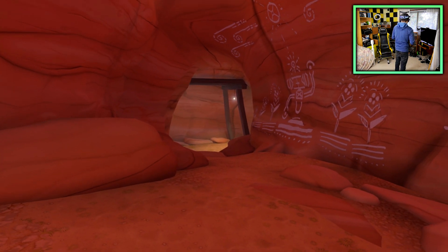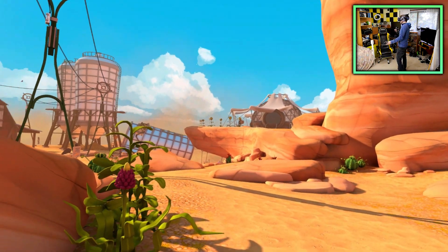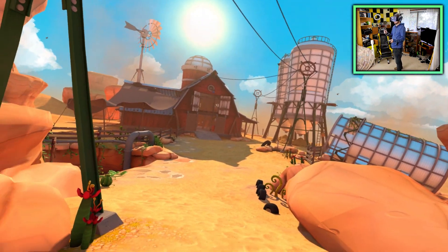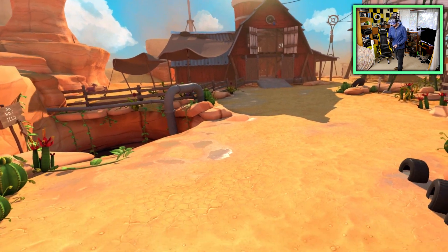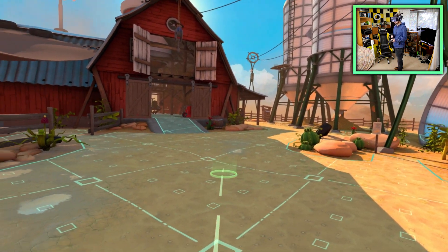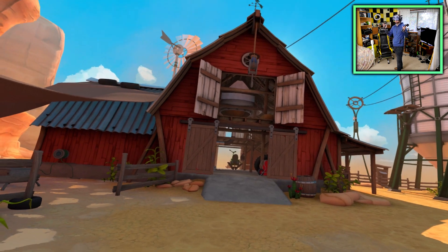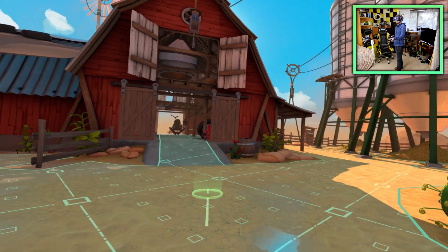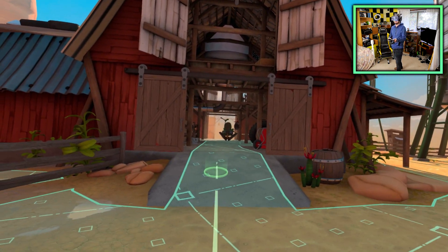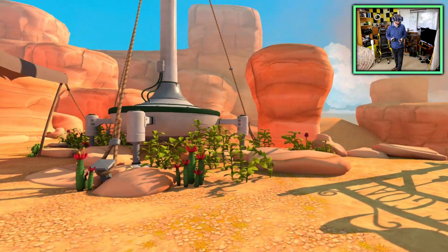I've heard reports of Fallout 4 having issues with higher super sampling. Someone left a comment about experiencing a huge performance hit when using the Vive wireless adapter with super sampling — they mentioned having a 7700k CPU. That led me to want to do this because I have an 8700k. I'm not trying to brag, but the 8th-gen 8700k was the first flagship Intel CPU with six cores, whereas 7th gen and prior topped out at four cores. So I'm on a hexa-core CPU, which may make a difference.